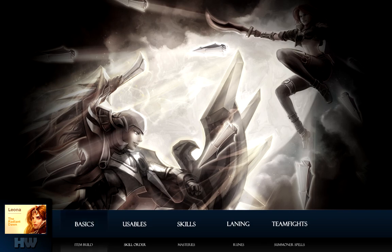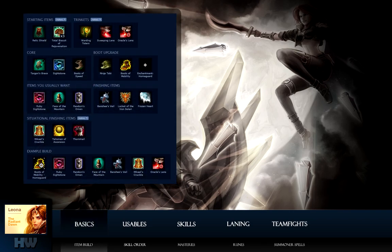Let's begin with the basics: items. For starting items, I buy a relic and 3 HP potions. The HP potions look like a biscuit due to a mastery in the utility tree. I prefer the warding trinket over the sweeping lens early game, so I can ward the bush against pesky supports like Blitzcrank or Sona, and also ward the river to see any incoming ganks.